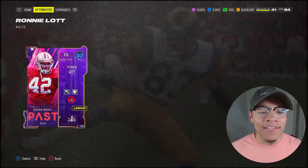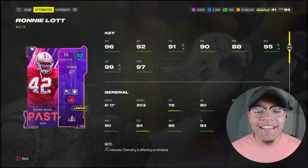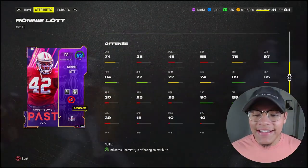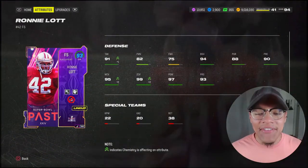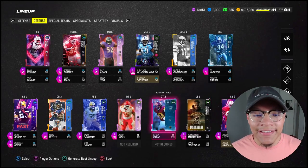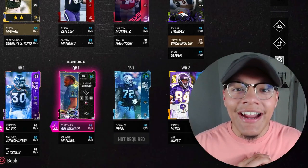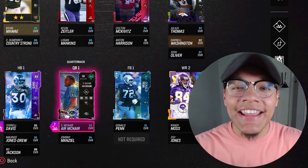You add a token on him and he gets Avalanche for one AP, plus deep end zone and pick artist - though those extras aren't really worth it. 96 speed, 95 man, 99 zone, 97 hit power - it's Ronnie Lott, you know he's gonna play crazy. 97 change of direction, 94 block shedding - him paired up with Adderleague should go absolutely crazy. I need a hit stick fumble or an interception - let's get out on the field.